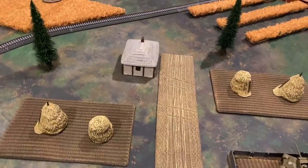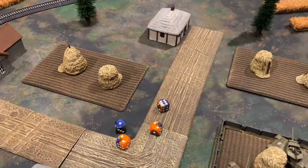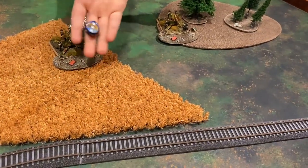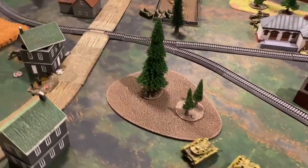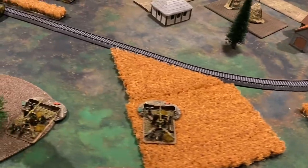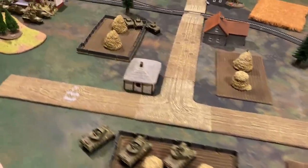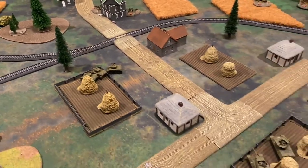Turn two comes to a close. The only loss is one American bazooka team — everyone else fully intact. The M10s have been revealed on the American right flank. The German player considers what to do about all the bazookas on their right flank. Turn three is coming up next.